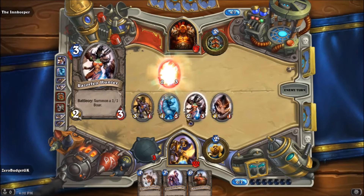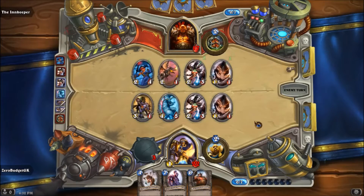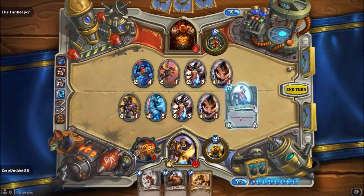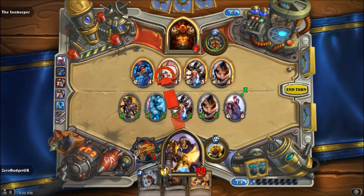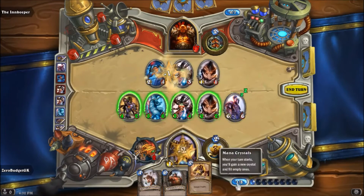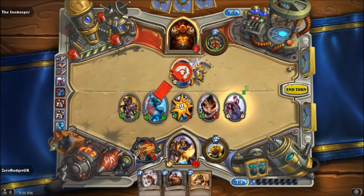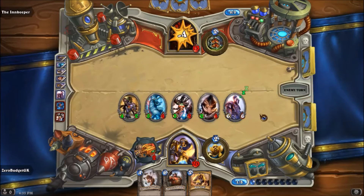We've got a bunch of guys now — we could drop a Stormwind Champion next turn. He just evened up the field. We'll go ahead and play the Stormwind Champion. We'll pick off this little guy — not worried about the damage, I have a Holy Light. Take out that, take out that, and this one hits to the face. End our turn.